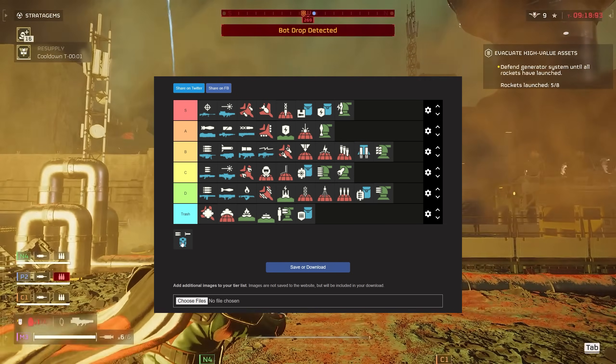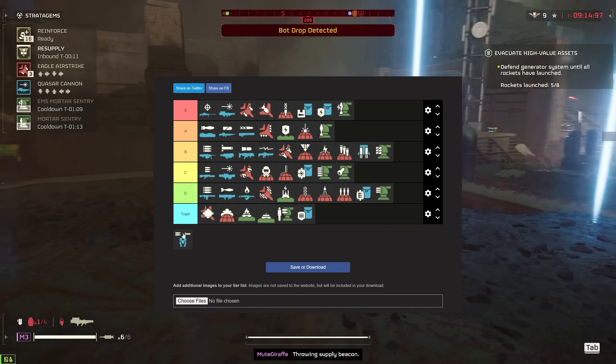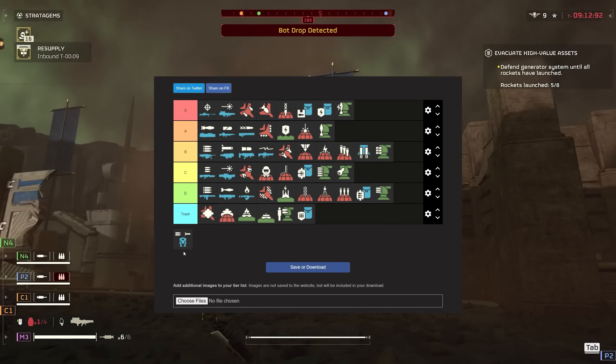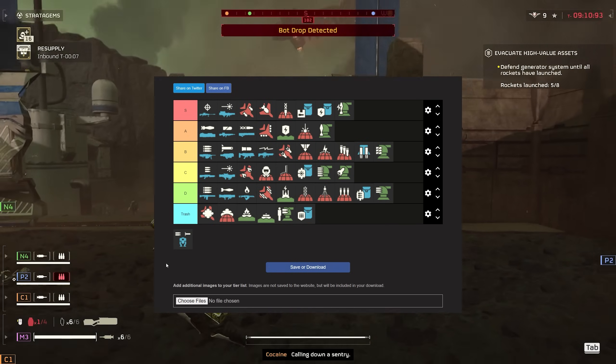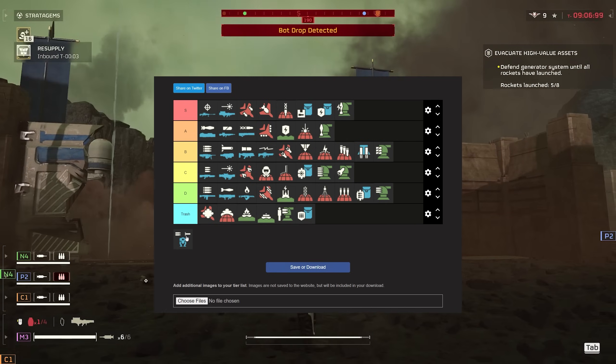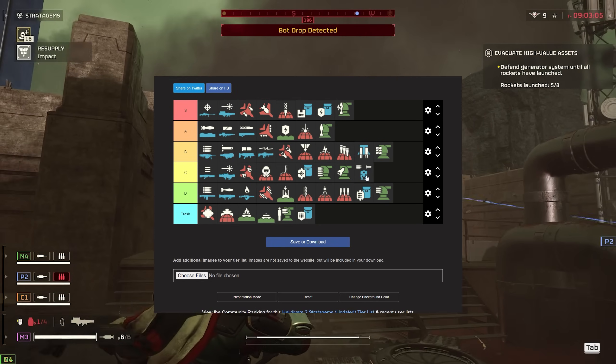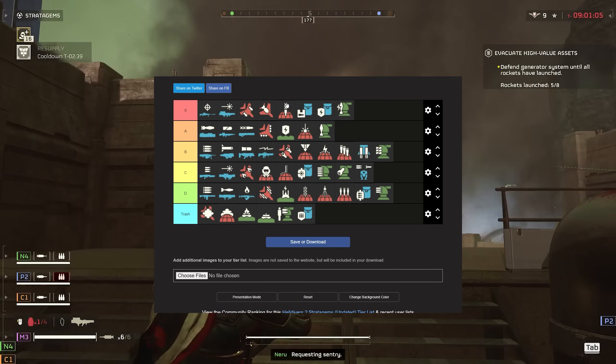The exosuit — this is hard for me because I absolutely love this thing against the bugs. But unfortunately against the bots, even though it looks like a tank, it really can't take a lot of damage. The rocket guys are just going to destroy you almost instantly. So I'm going to have to put it in C tier. You can sometimes get value out of it, but not a lot. I would recommend something else.